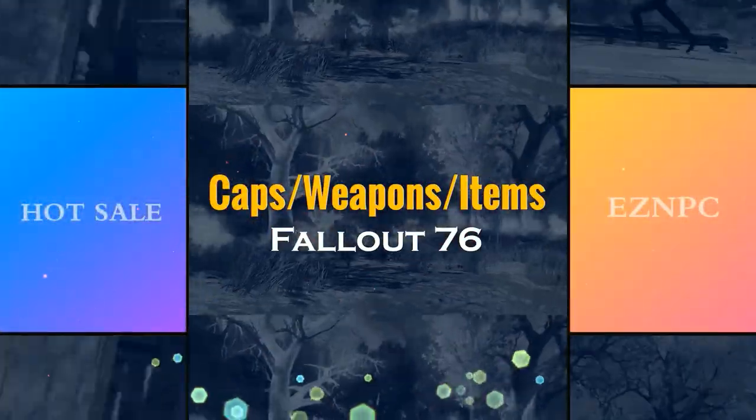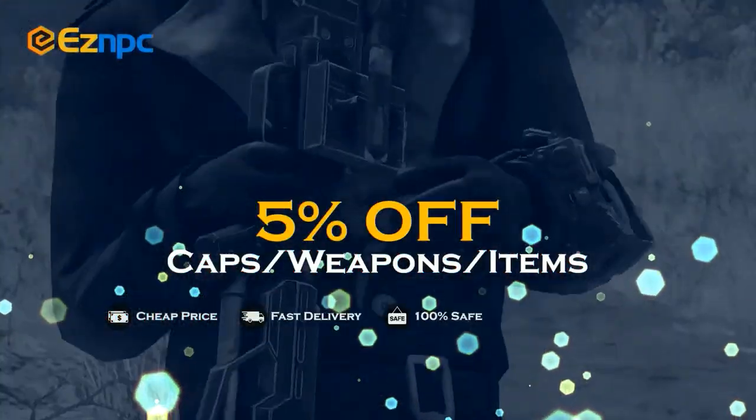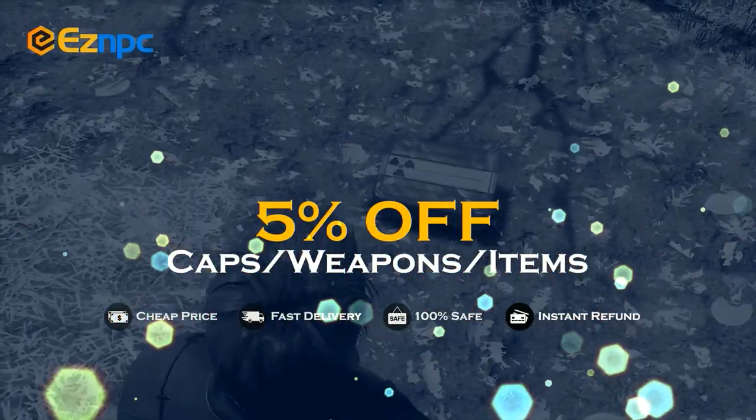If you want a safe and cheap marketplace to bulk buy or sell Fallout 76 items, make sure you use Easy NPC. Use code TR3B to get 5% off — links in the description.